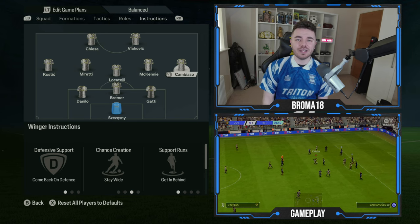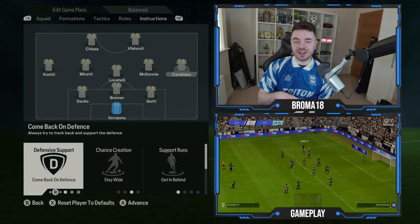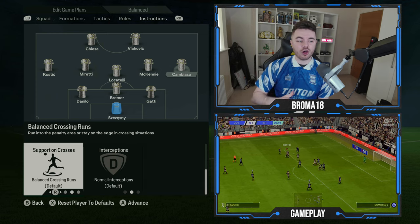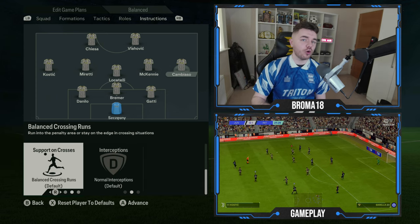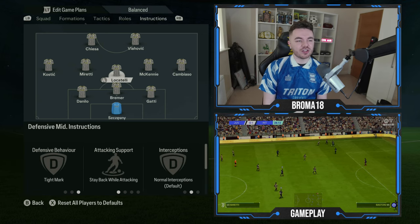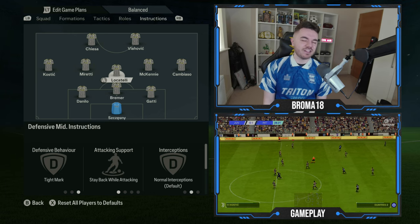With Cambiaso it's a little bit different. You've still got come back on defense, stay wide for the chance creation, and support runs on get behind — but then his support and crosses are only on balanced rather than get to the box.